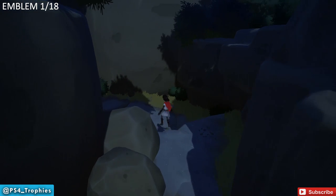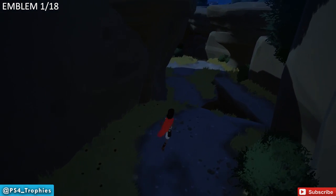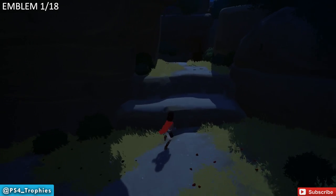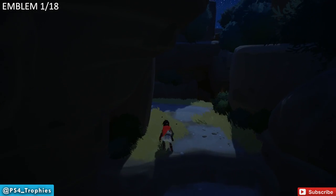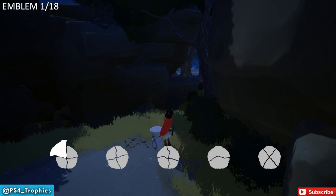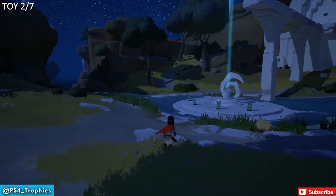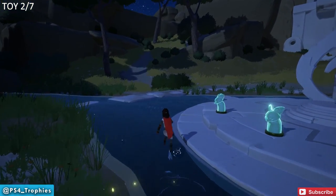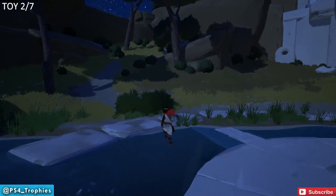Finding all the emblems is going to get you the It's a Process trophy. There are a lot of trophies here — you can actually play this game straight through without any guide, beat the game, and only earn 5 of the 32 trophies. So there are a lot of missable trophies. There is chapter select though, so if you miss anything you can replay the chapters — there are only about 4 or 5 of them.